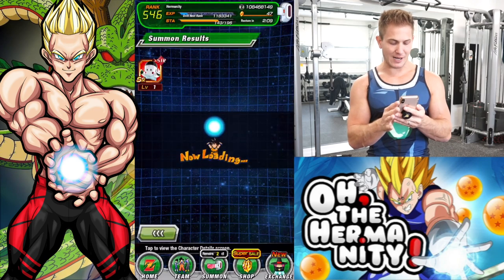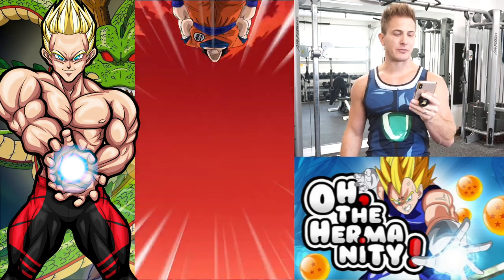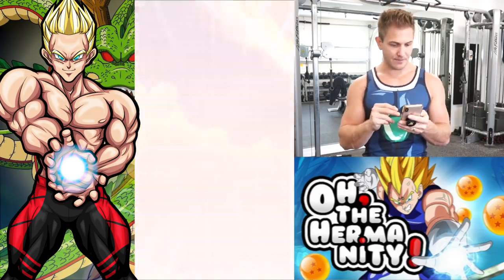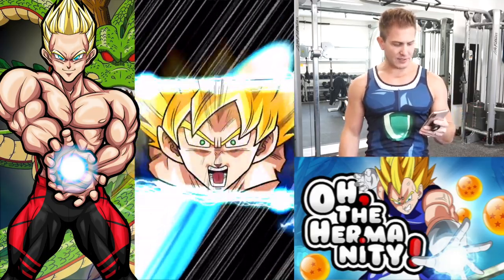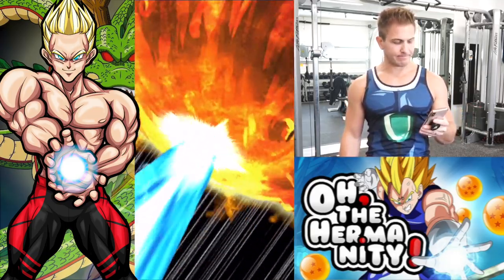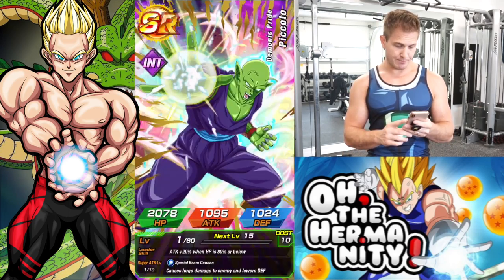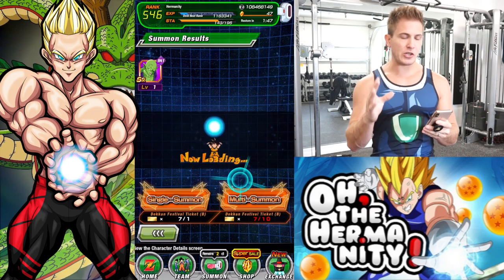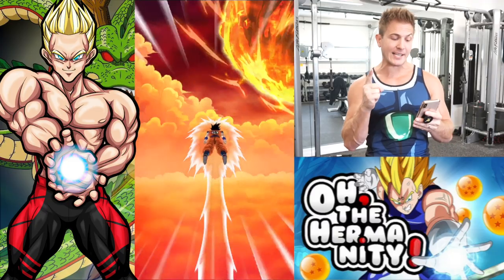Alright, eight more tries, here we go! I really hope I just rainbowed my God Goku — that would be frickin awesome. Let's see Piccolo and Chaozu team. Nope, Piccolo. Come on luck — you just pulled Vegeta on a single ticket, if you can do it I can do it.